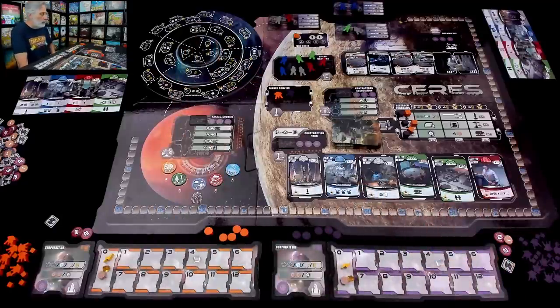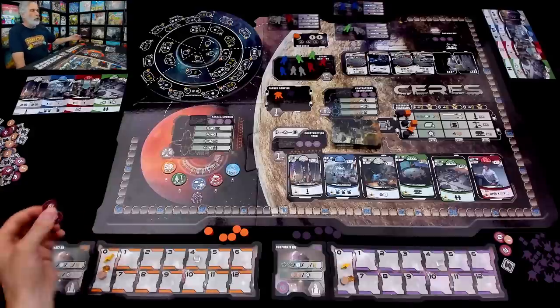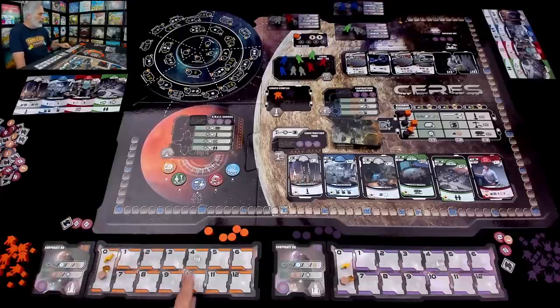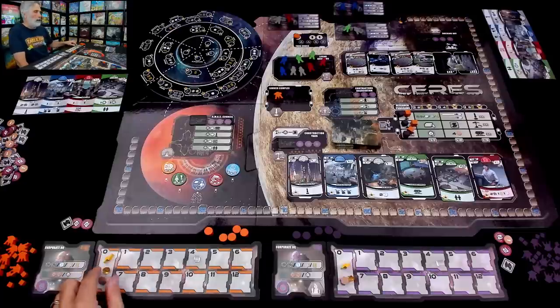I'm going to show you how it works today in a two-player runthrough. I am the orange player. Jen is the purple player. As part of setup, I've got four space bucks — four credits — one alloy to build with, and one ice, the most valuable of the basic resources. I don't have any ceramics, any ore, or any excess power.